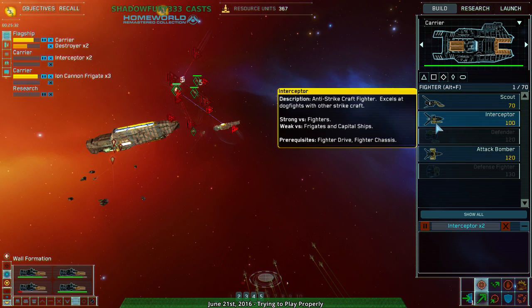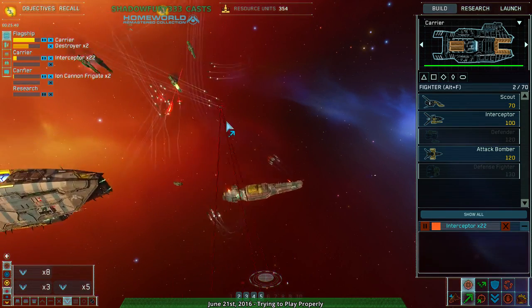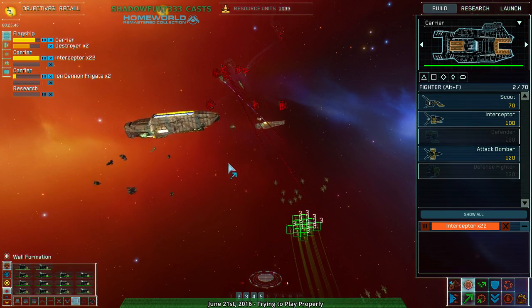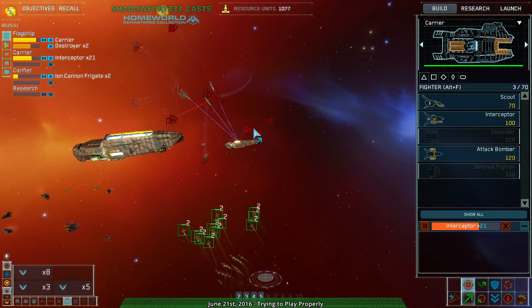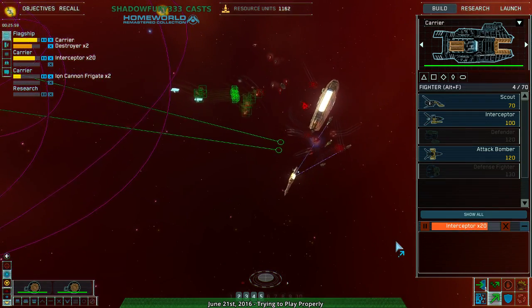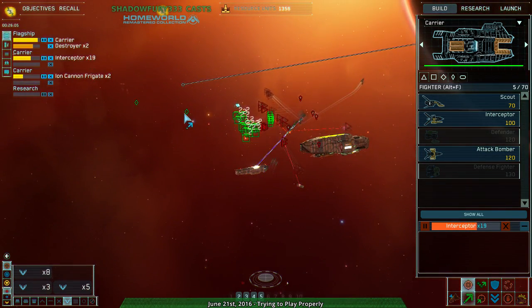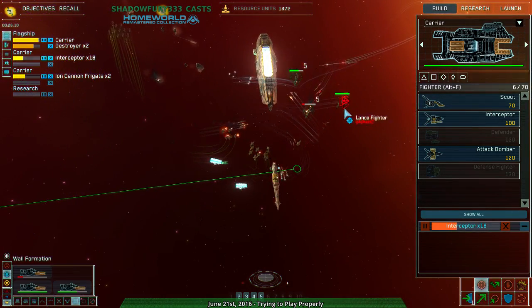Ion cannons — yeah, I got a bunch of juice. Assembly underway. Protect the ion cannons. I guess you guys go kill off these. The resource collectors aren't going to be taking a lot of damage from this. Frigate lost. The gravel generator is going to be perfect right now — this is ideal. Although I think it's going to be too late for the ion cannon frigates.